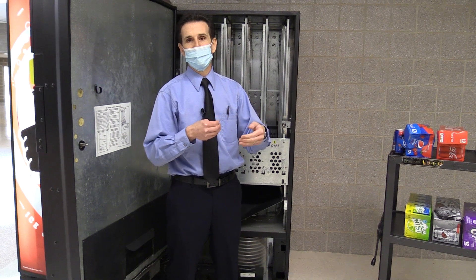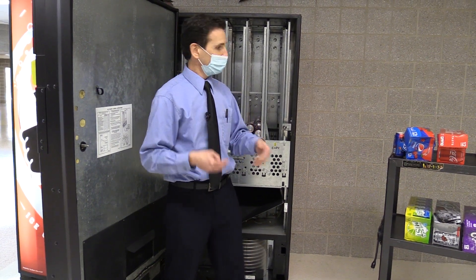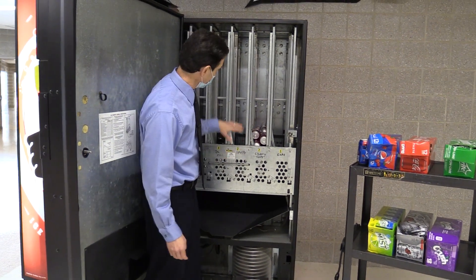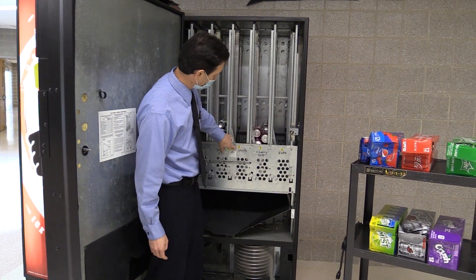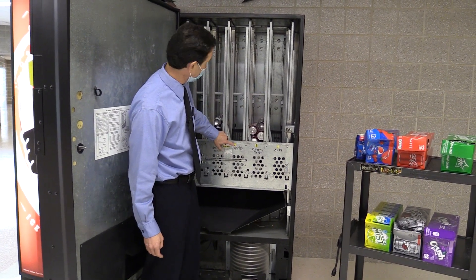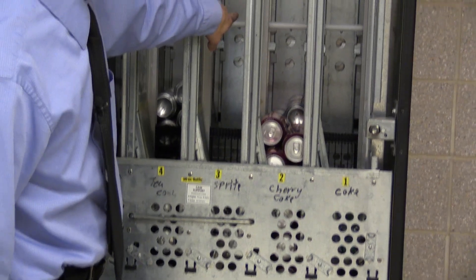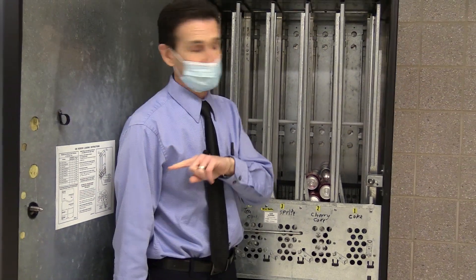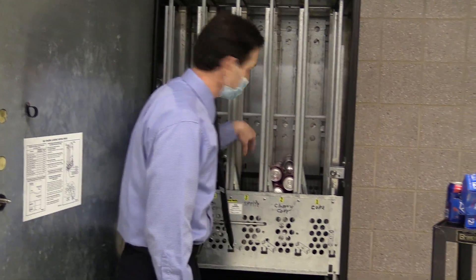In order to do this right, we have to make it so that any two consecutive cans won't give the same product. That selection is both the front column — column three — and then the back column behind it, column nine. So two separate columns are hooked up to that selection on the machine.